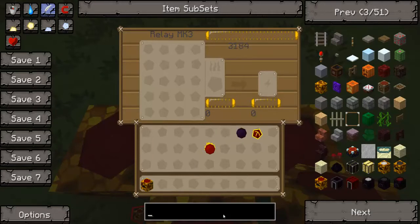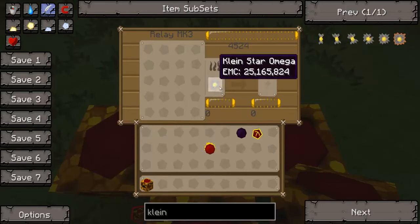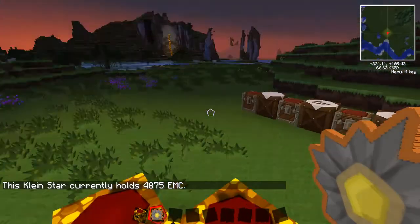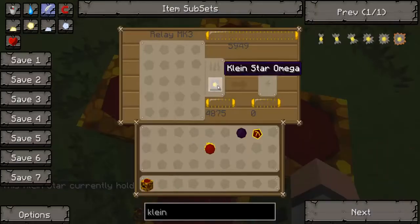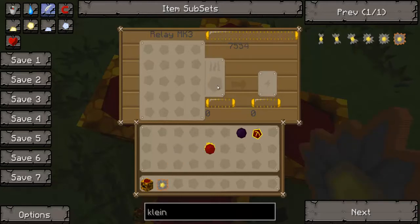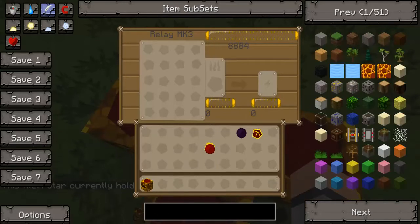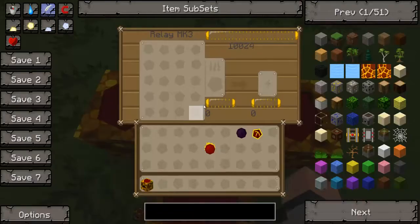For example, if you put a Klein Star in there — put it in the charge slot — it will charge up. If we press F on it, it says it holds 4875 EMC. Now if we put it into the burn slot it's going to burn to zero and put all the EMC back into the relay. You can use that to transfer EMC from area to area — fill it up and take it to a transmutation tablet to make something like a diamond.